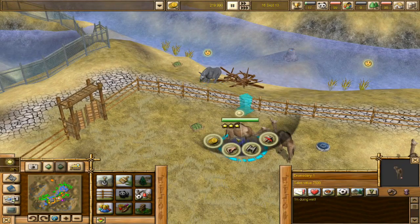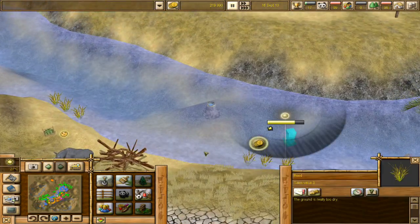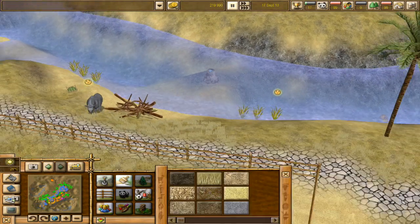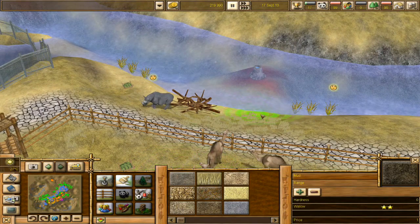Oh, there's camels - so that would be the dromedaries! They need some attention - the ground is really too dry. So there are some unhappy plants in there. And yeah, look - mud does allow for wallowing! Interesting.